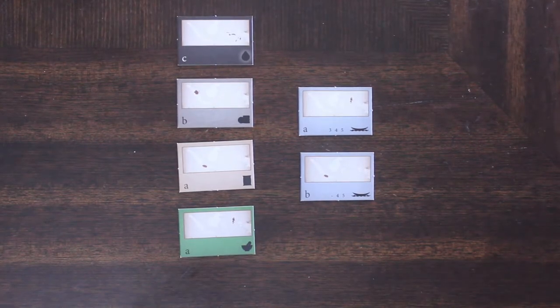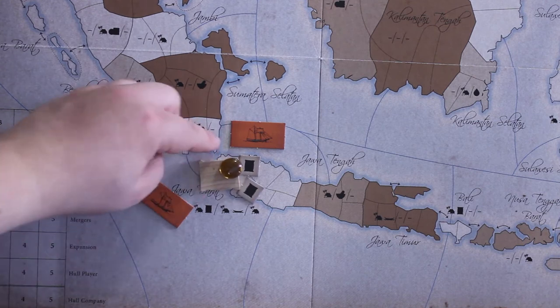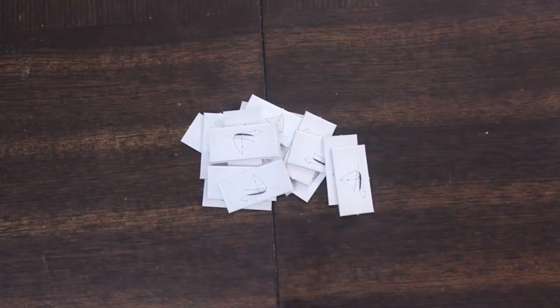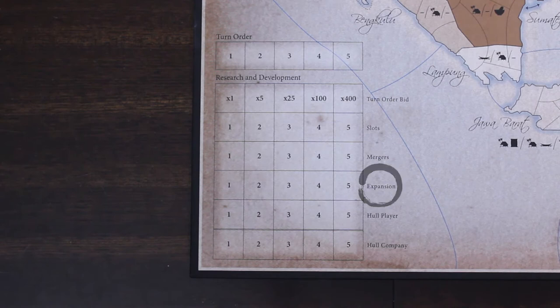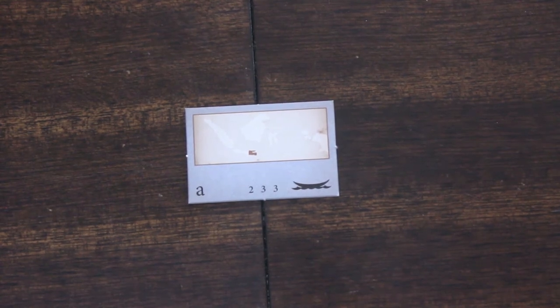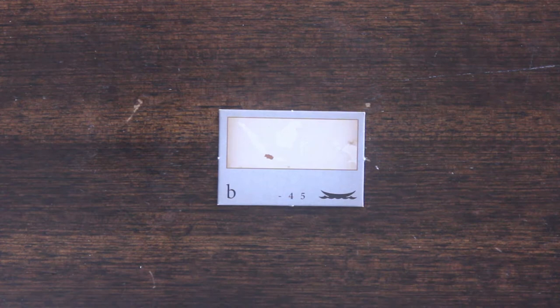There are two kinds of companies: production companies and shipping companies. Shipping companies are simple — when they're operated, they only expand. There's no cost to expansion. To expand, simply place a new ship of the same color and style onto areas adjacent to sea areas your company ships reside. If you run out of ship tiles, use the white ships with the same logo as extras. You always expand the number of ships equal to your expansion rate on the research and development track, which starts at one and can go as high as five. The deed of your ship company tells you the maximum number of ships you can have in that company for each era — A on the left, B in the middle, C on the right. You cannot exceed that limit unless you have merged companies.